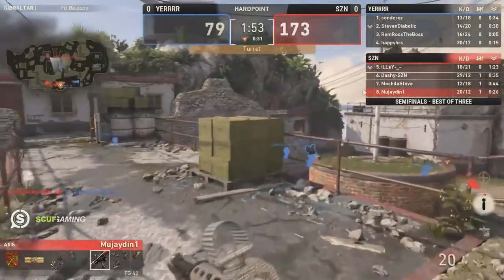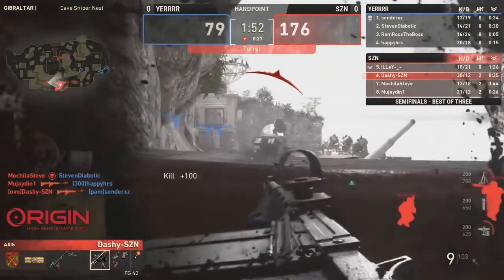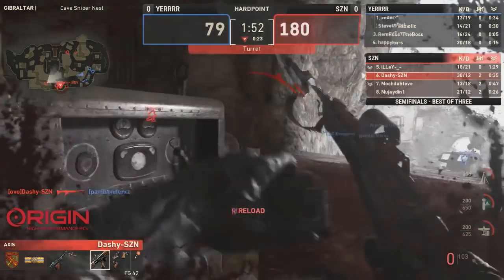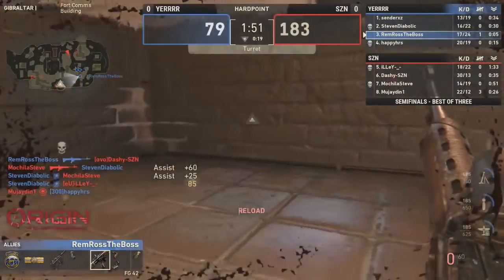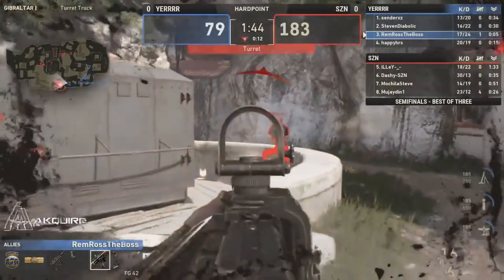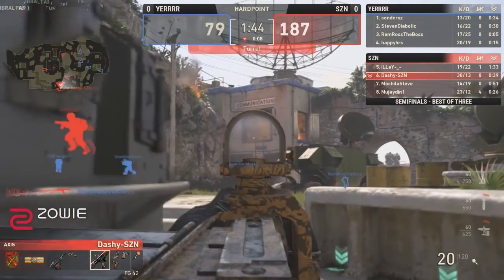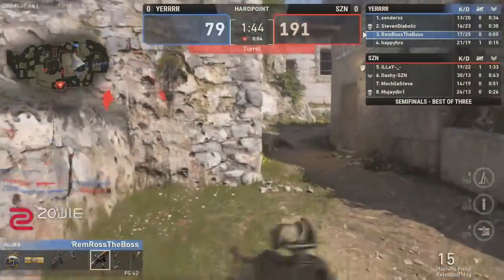How often does that happen? Not very often. But easy pickings right now if you are the side of Season — open season, quite literally. Remy able to do some work from that side, coming through the building, but really isn't going to get a whole lot of time out of it. He has two players in front of him — might pick up one on Illy but can't even find that. It's 187 to 79. Second set of rotations are done.